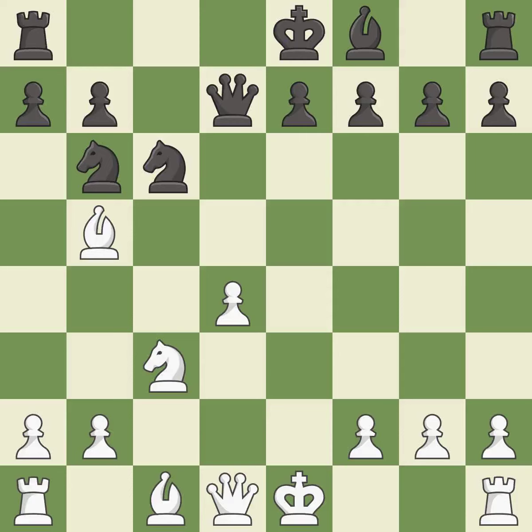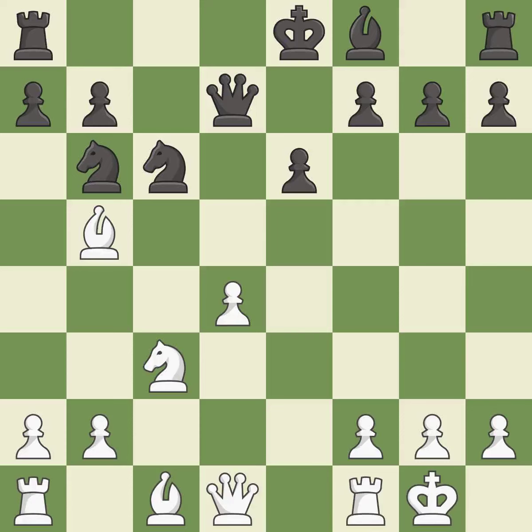This threatens to add pressure on a pinned knight. The bishop is ready to be developed to an active square. This prevents the opponent from adding pressure on a pinned knight. Castling gets the king to a safer square out of the center while also developing a rook — castling kingside tends to be safer because the king is further from the center. This develops a rook off its starting square; it is the last book move.